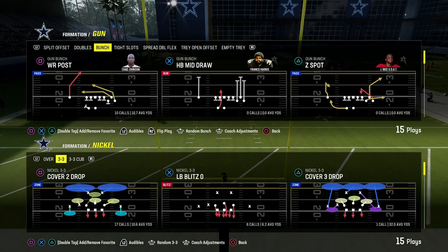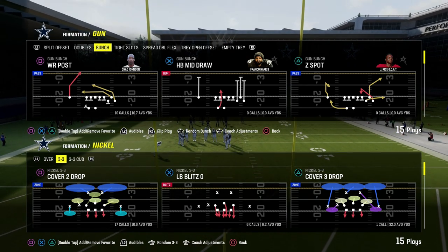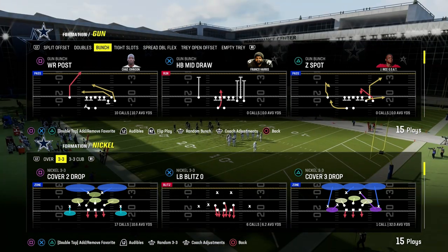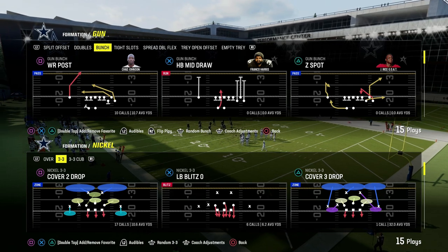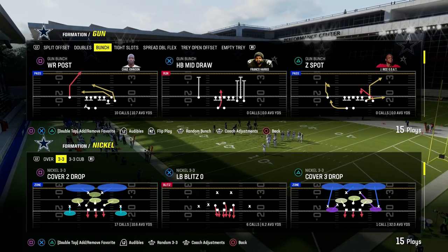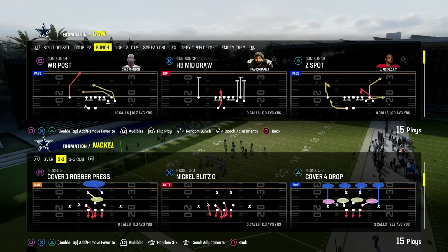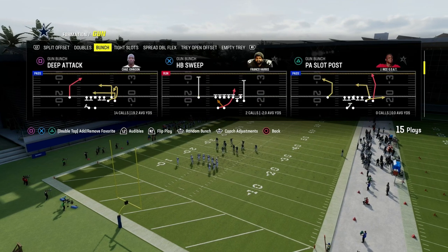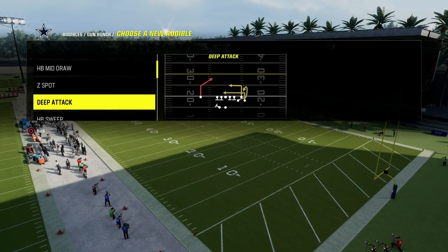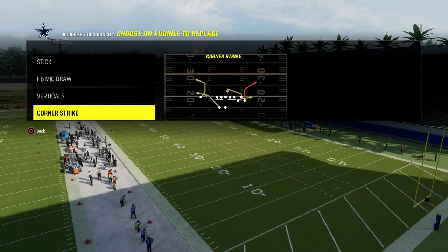That corner can be at different depths, which is what we're going to show you in this video — and why I think West Coast Bunch is one of the best formations you can have in Madden, not only because of the formation, but because of the stock routes that come with it. There are two primary plays I want to go over today: Stick and Corner Strike.